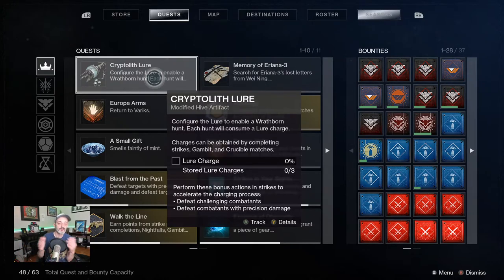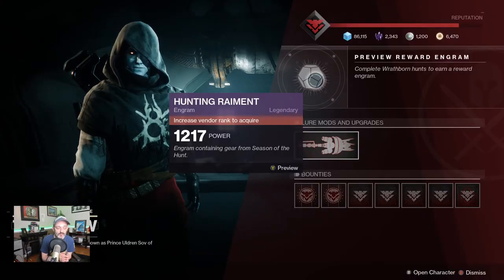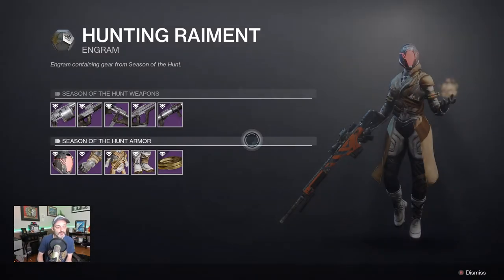So you don't have to run a strike, then do a hunt, run a strike, do a hunt, do a crucible, do a hunt. It's neat the way that they did it. So that's how you charge it. So as you upgrade the crow's reputation, you're going to have an opportunity to get Engrams every time you do so.